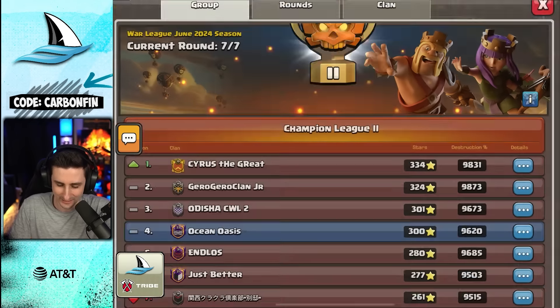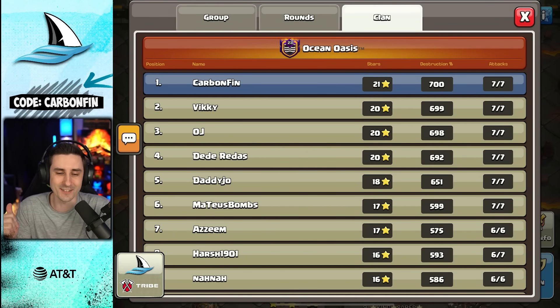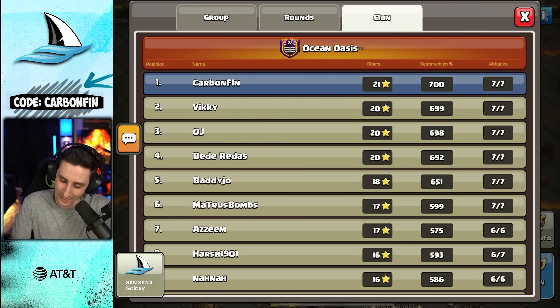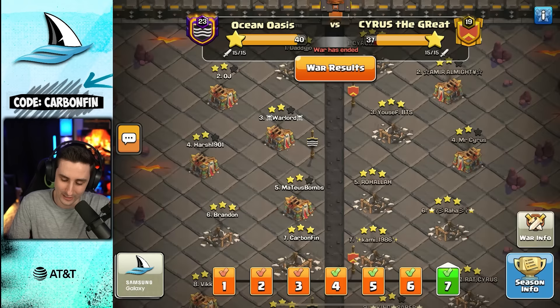Whew, the pressure! Let's look at the season: 21 stars, 7 for 7. And look — 699, with OJ right there at 698. One and two buildings differential for them, but I get that perfect CWL! Hopefully you guys enjoyed this video. If you enjoy these videos, make sure to subscribe, and I'll see you in the next one.